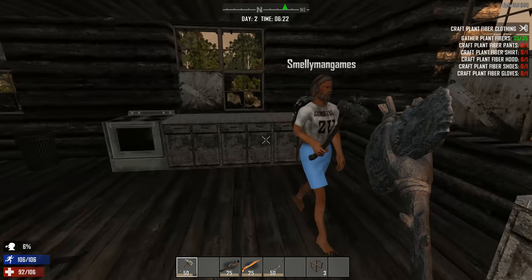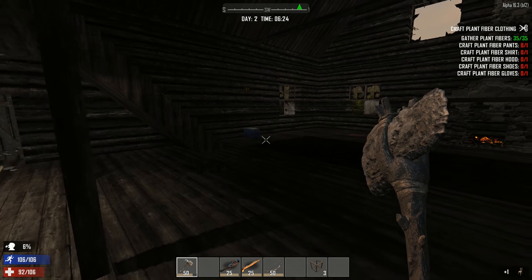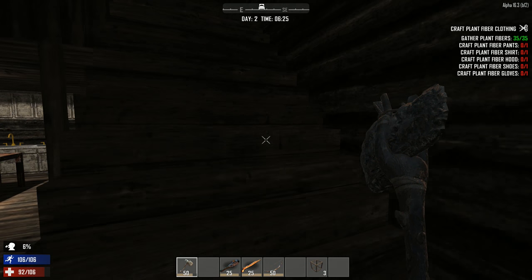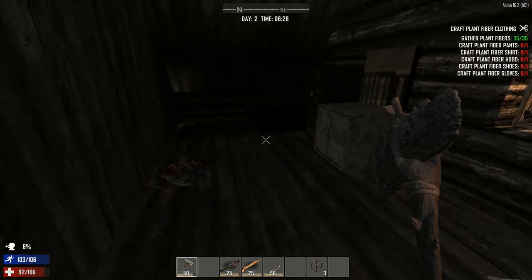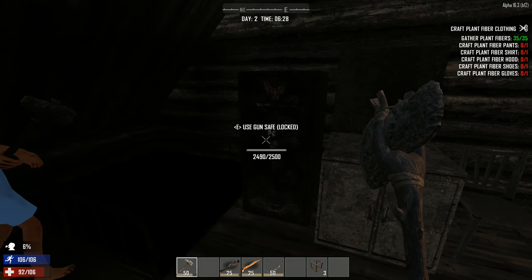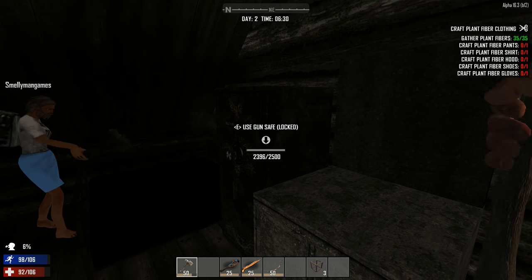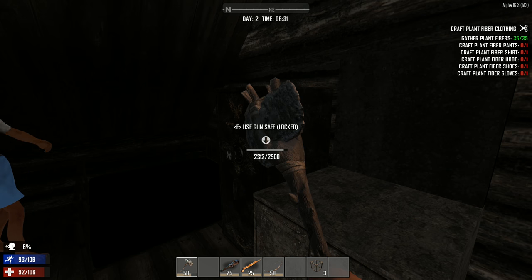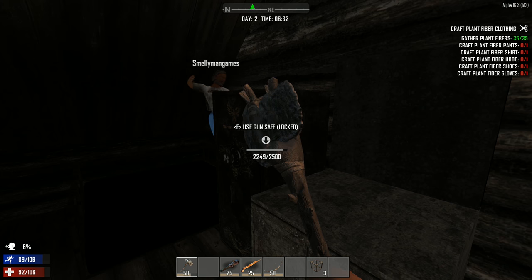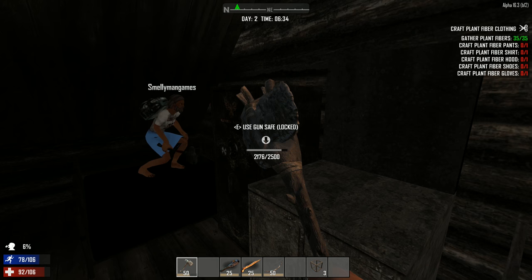I think we've looted everything but the big safe upstairs. Oh, there's a safe? Should we crack it again? Yeah, sure. I can't see — oh there it is. Oops, I hit you. I heard something in my ear. Fortunately it doesn't do anything to you. I guess we'll see it in a second after we break through this thing.